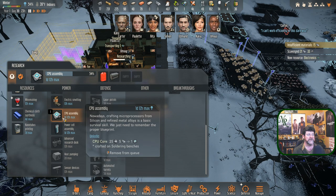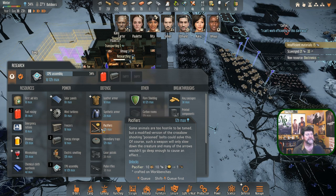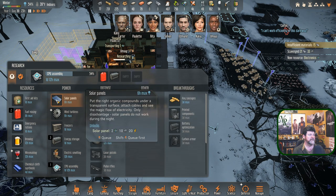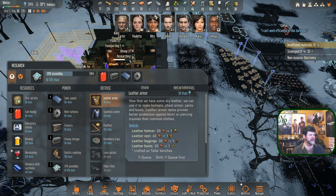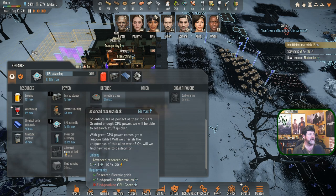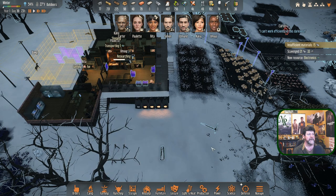Which we are researching and hopefully will be able to make soon. What else is coming up — a pacifier, leather armor which might be nice, that's one day. This research is 12 hours. Solar panels though — solar panels, yes! We've got to do that. Then pacifier, then leather armor. CPU assembly, then power cell assembly — that's going to be an advanced research desk. We need a CPU core which probably gives us the heat pump.